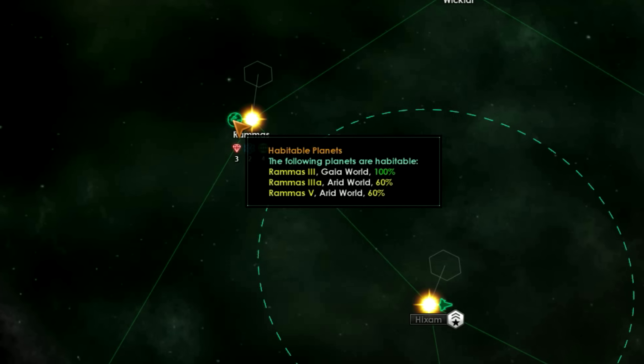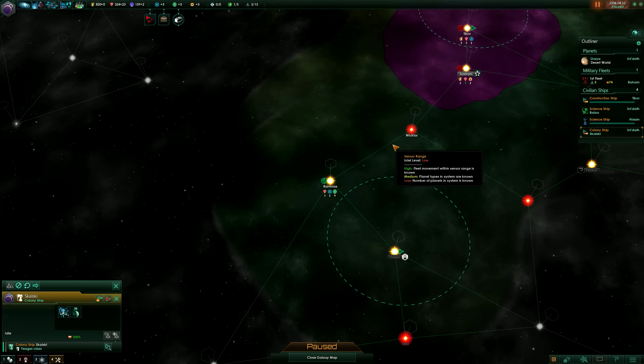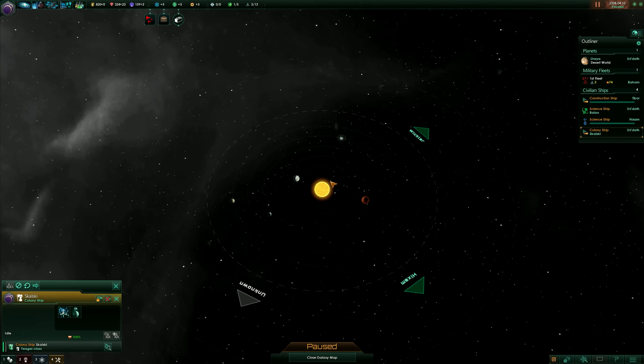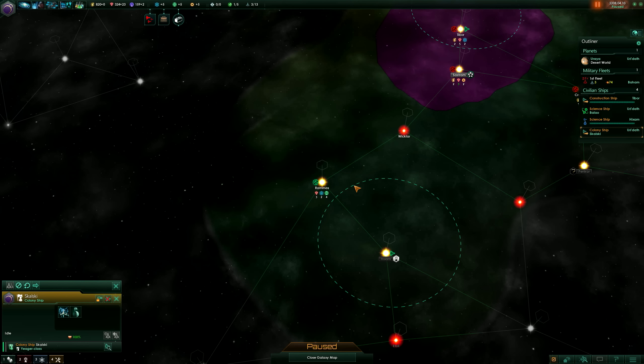I just found this Gaia world which actually has a hundred percent habitability, however it is very close to another civilization so I really need to colonize it fast — and you actually can. If I click on this world you can see that with the colony ship I can just colonize this planet and the colony ship will fly there. So you don't have to wait until you envelop a system within your sphere of influence in order to colonize it.